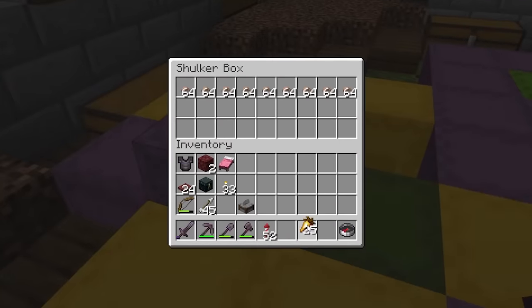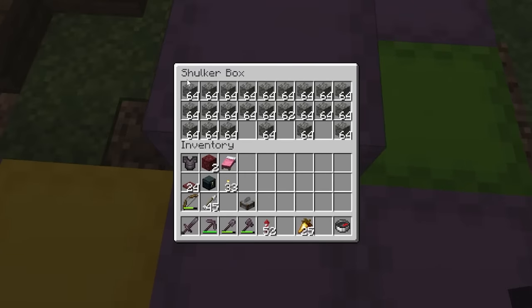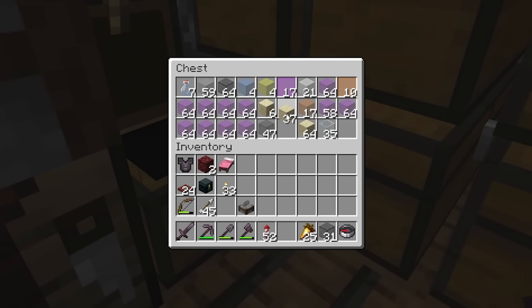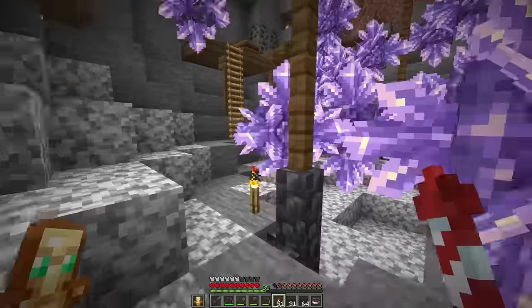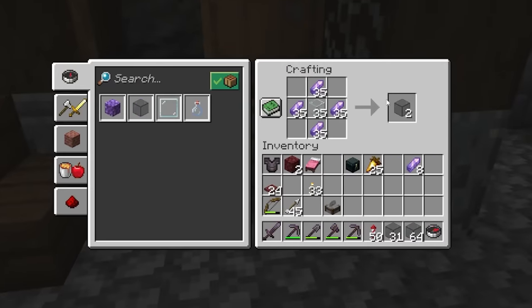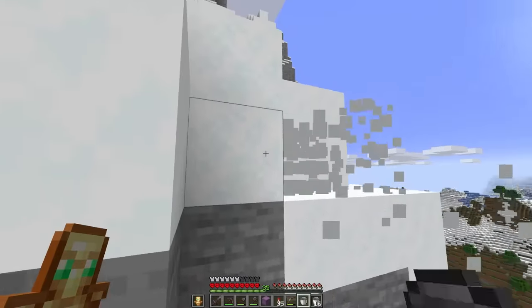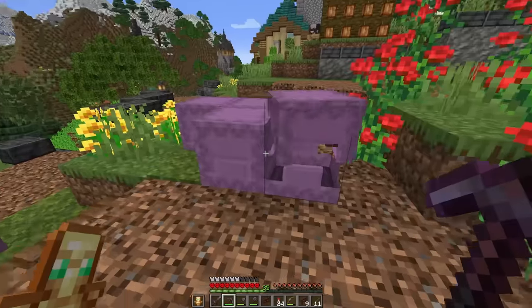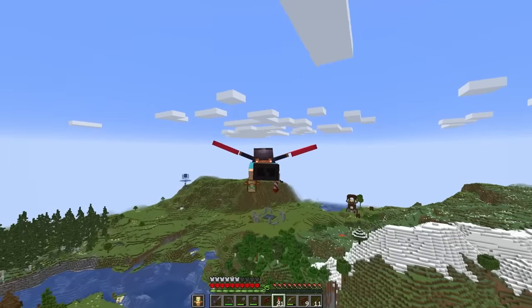With the brown mushrooms sorted, next up I need 11 stacks of building blocks. Two stacks of tinted glass — a quick trip to the geodes for that. Then 25 buckets of powdered snow, which we can get right here. And this should do it for everything we need to build the farm. Now just to get to the swamp to actually make it.